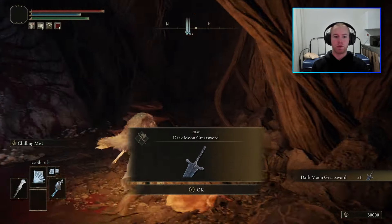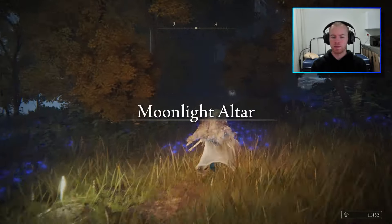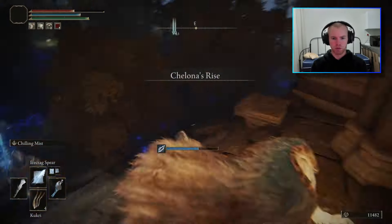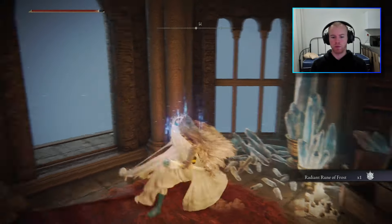We then made our way to the Moonlight Altar, where we could complete Rani's quest and pick up the Dark Moon Greatsword, which we would not be using in this playthrough because it's not exactly a new weapon, but it was still nice to have in the back pocket. And finally, after a long hard slog, we managed to acquire the Radiant Rune of Frost and complete the Snow Witch build.